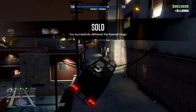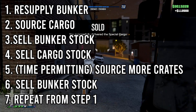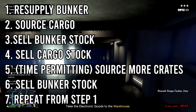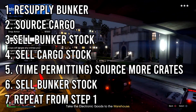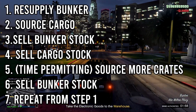In order, here's what you probably want to do: resupply your bunker, then source cargo for two and a half hours. Sell your bunker stock and resupply it. Then sell your cargo stock nine crates at a time until your entire warehouse is empty. Once it's empty, you'll likely have some time left, so start sourcing more crates to fill your warehouse again until the two and a half to three hour bunker timer is up.